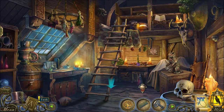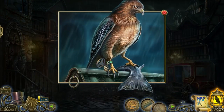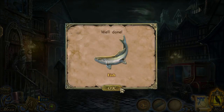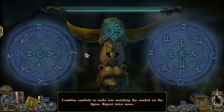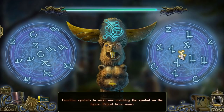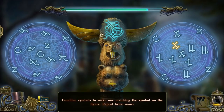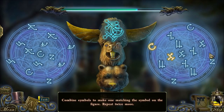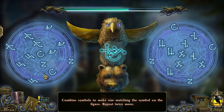I bet the key is for back here. Saving the hawk. It wants me to have its fish. That's nice. So I can give it to a totem pole — that's less nice. Combine symbols to make one matching the figure. And I've got time. That. Booyah.